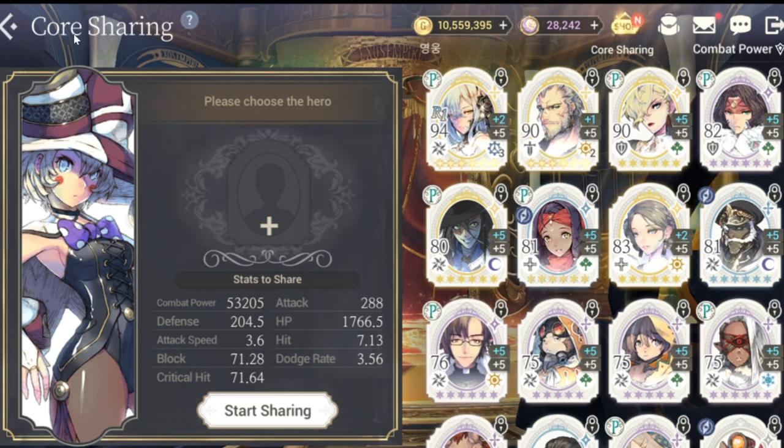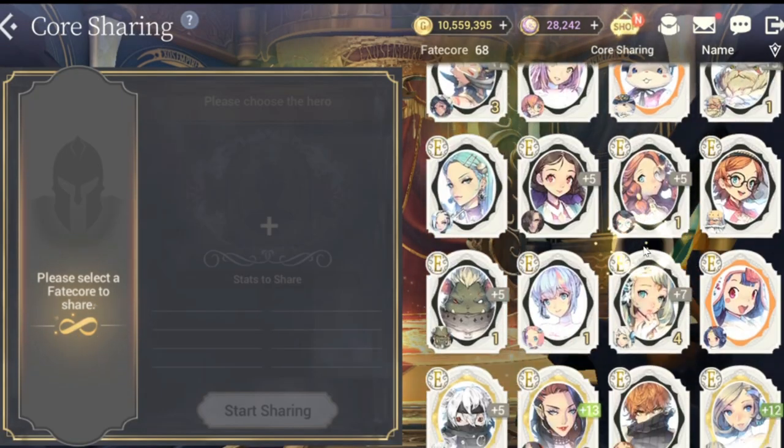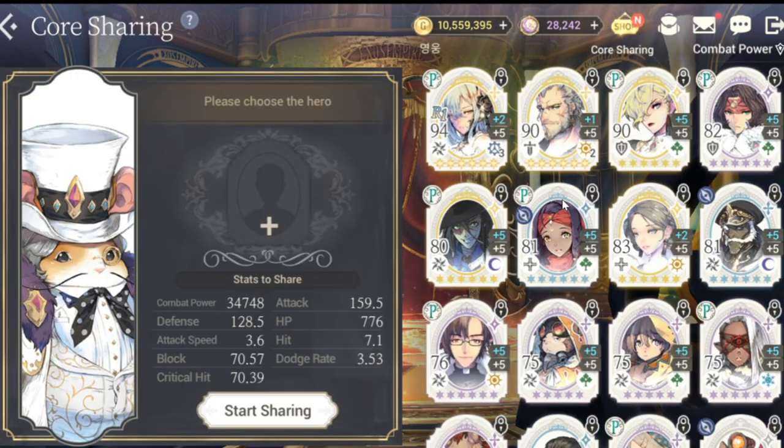The other Fate Core that I have at five fusions is actually Hekin. But Hekin's stats, if you compare with Annie, are kind of different even though both are at five fusion. So number one is to select the Fate Core which has the highest fusion. Then if you have the highest already — like Annie five and Hekin five — choose among them which is more beneficial to the hero you want to equip them to.